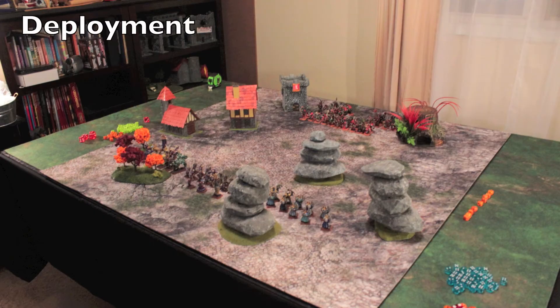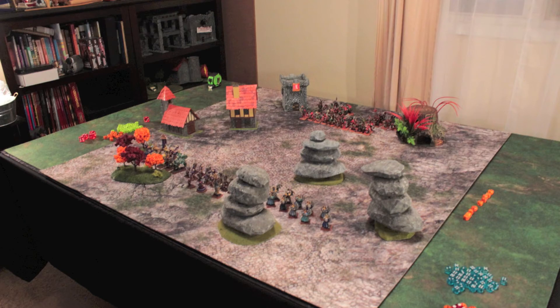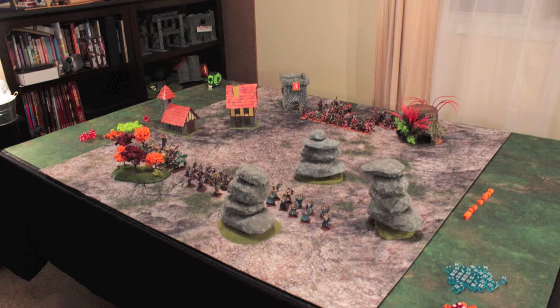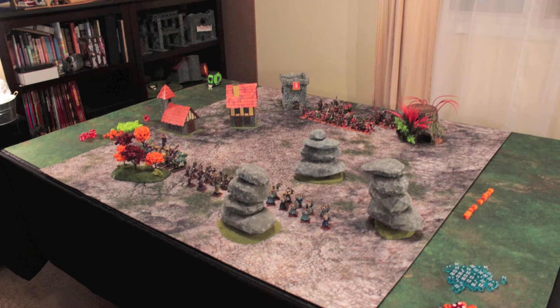Here is our deployment phase. We're fighting on a 4x4 table since both of us are packing 1,000 points. I'm fighting on the near side of the board. My opponent Brother Grimm is taking the far side. I'm facing a Hard Fist battalion — three units of Ard Boys from the Iron Jaws army as well as a War Chanter. I brought a collection of miniatures from my Sneetch Disciples army.